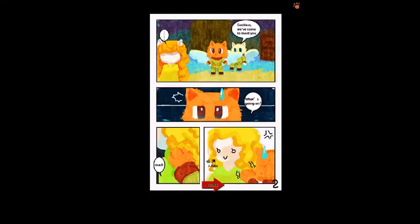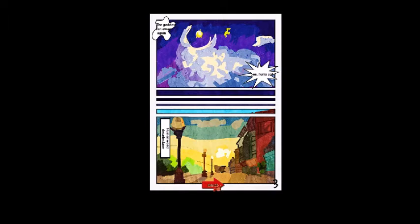We definitely want English. Cats world. Goddess, the meeting begins — we've come to meet you. These are some flying angel cats maybe. He touches her and she's fake. Nobody wants a fake goddess in their life. The goddess ran away again.